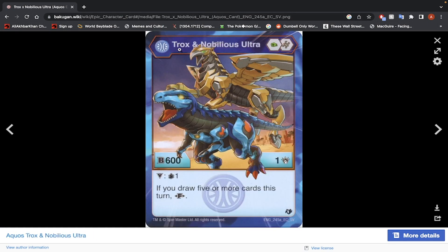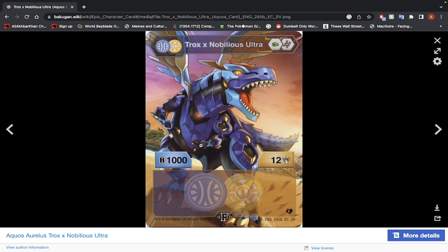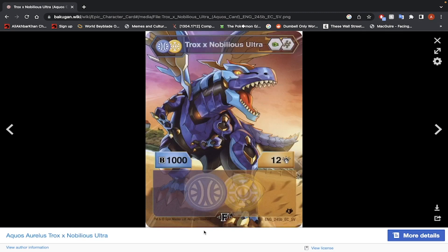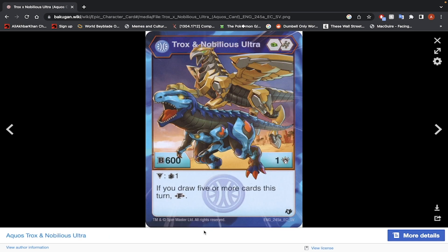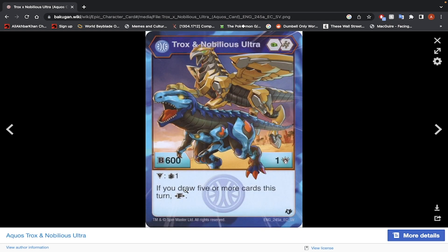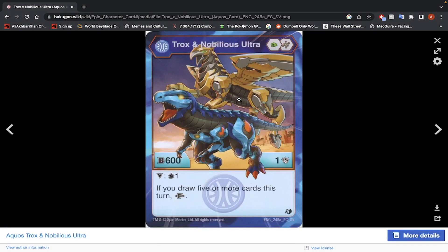Aquas Trox and Nobilius Ultra — Green Fist and Helix Core, 600 B-Power, 1 damage. Victor ability: draw 1 card. If you draw 5 or more cards this turn, fuse. Fused stats go up to 1012. Drawing 5 cards is a lot more difficult than just having 7 or more energy in play. I would not use this Bakugan — something like Garganoid Webham is better. The Helix Core best non-fusion gives you 600, so you're at 1600 B-Power, but you have to draw a lot of cards. By the time you fuse this Bakugan you're probably already in a good spot, but I would not recommend it. Maybe if you're lucky.